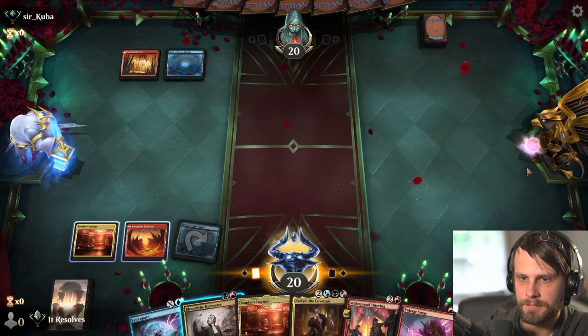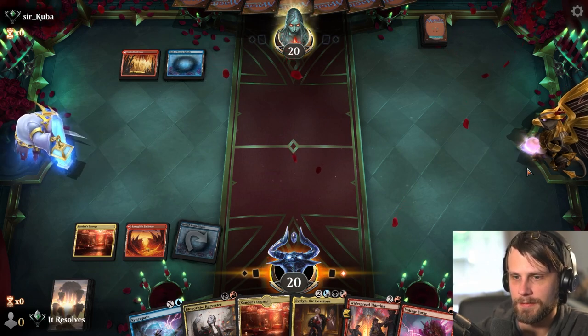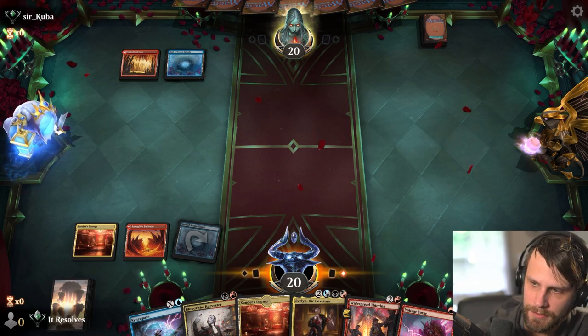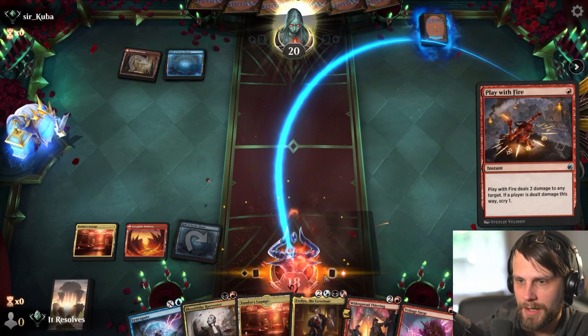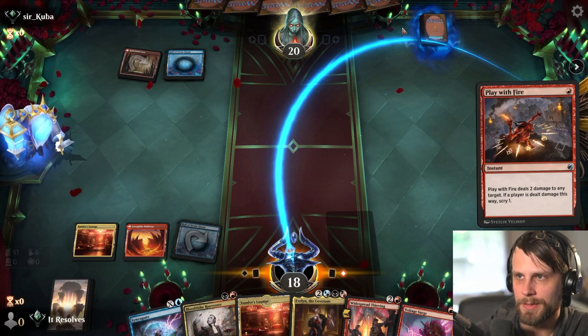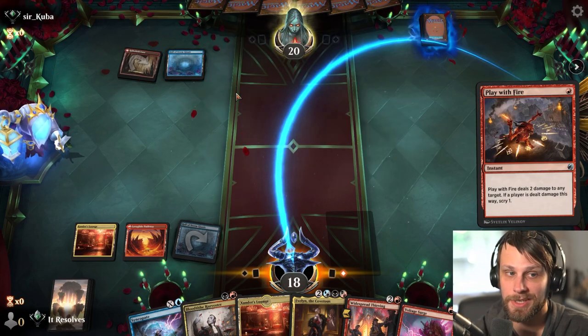Let's just put Hall out. And I am going to pass here - I kind of want to leave the Blood Tithe Harvester for after the Widespread Thieving. Let's not auto-pass really quick just in case. They're just going to play with fire. Well, I am going to let that happen - I don't really care about that. Two damage is annoying, but it seems like a bit more of a desperation move, like they just didn't have another play. And they scry to the bottom, so that's good.